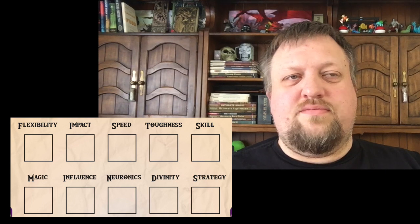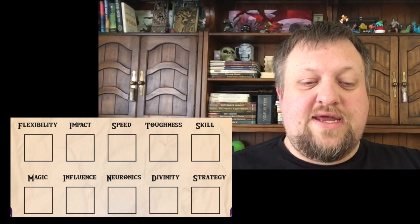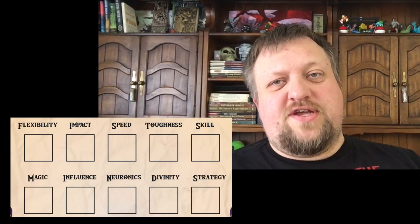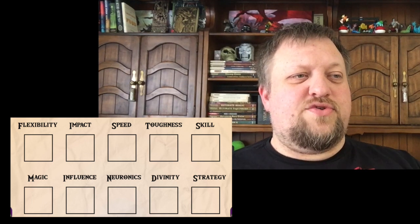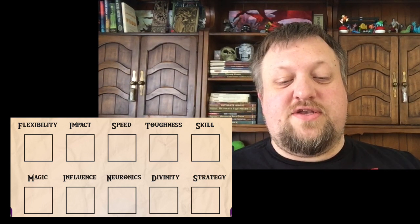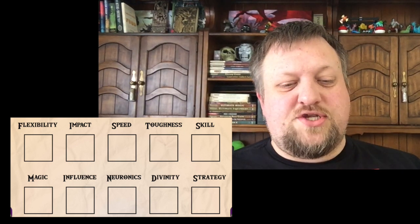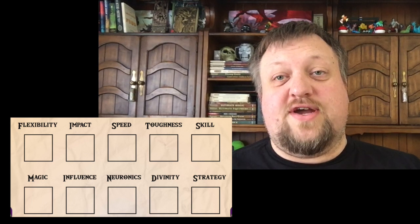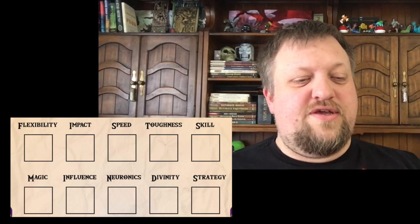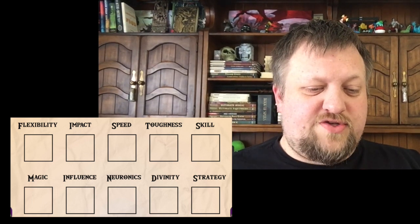The next section in the main body has two parts. The first is the section of the 10 traits — this is Fists and Minds. Fists covers your physical traits: flexibility, impact, speed, toughness, and skill. Minds covers: magic, influence, neuronex, divinity, and strategy. There are at least one or two videos on the traits, so you can find those on the channel as well.